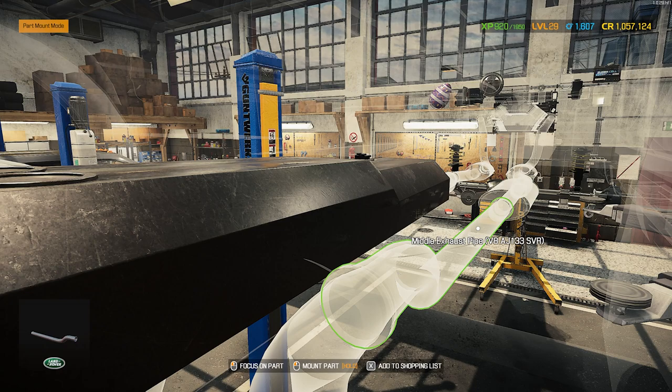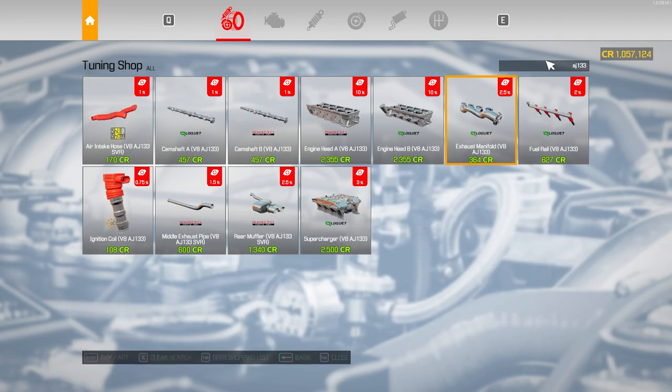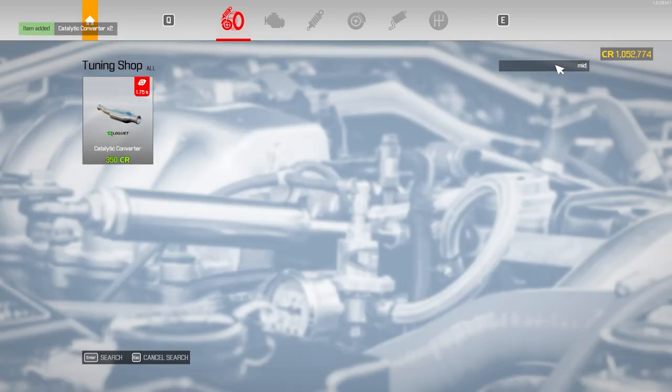The rest is just the middle muffler — AJ1133, AJ1113 — all right, two of those, two of those. Grab the catalytic converter, and also grab two middle mufflers.